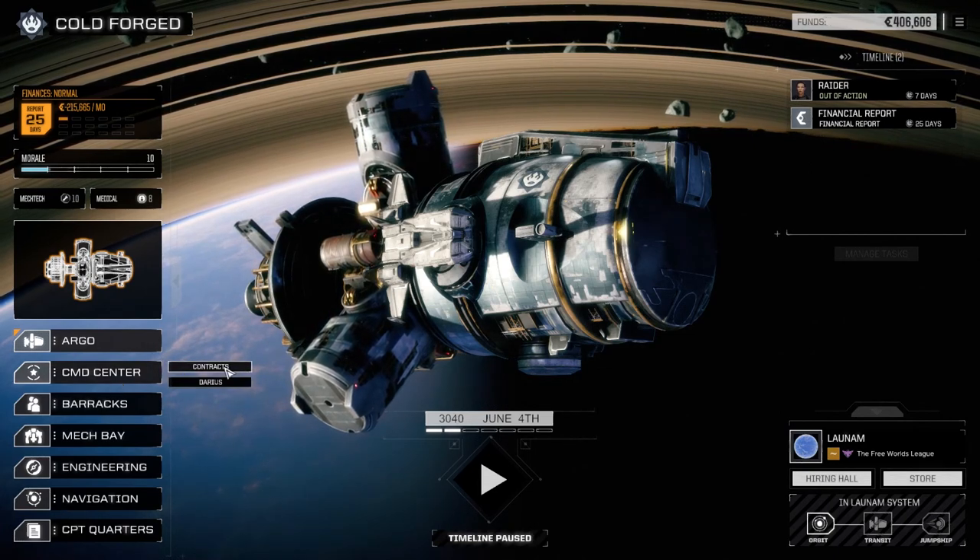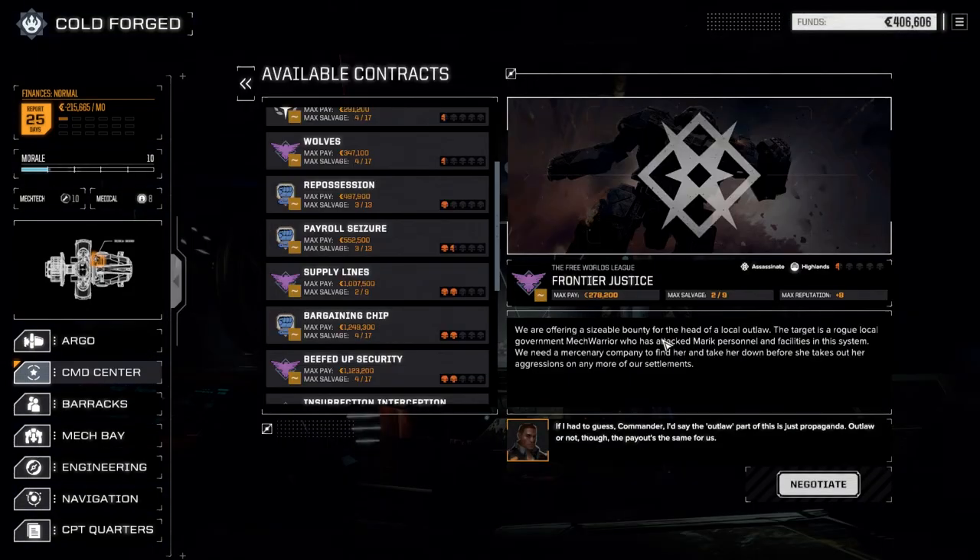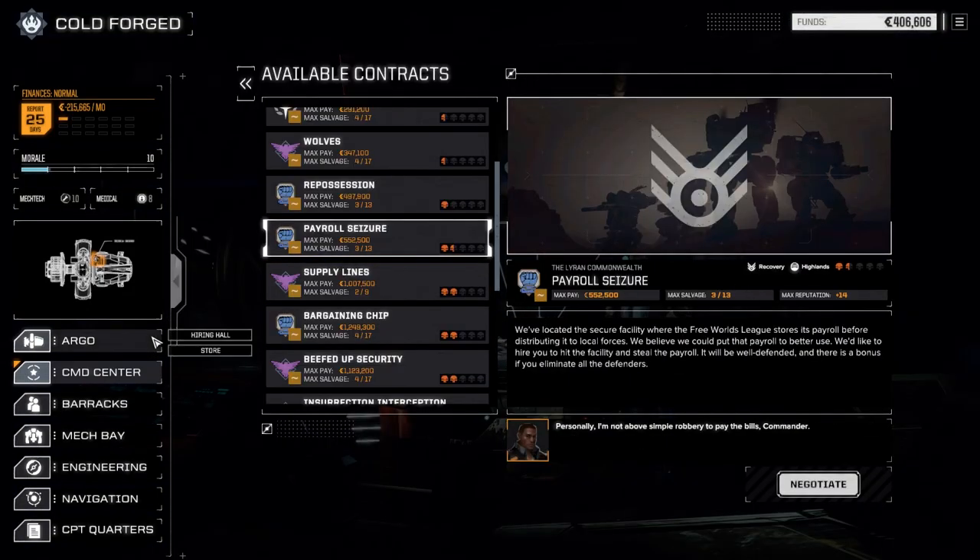We're going to go to the contracts and take the only one and a half skull mission here — a payroll seizure contract. I think we can do this one. If not, we can always bail. We've got enough cash to last for quite a while here, at least one month plus we can buy some stuff. So let's negotiate this one.